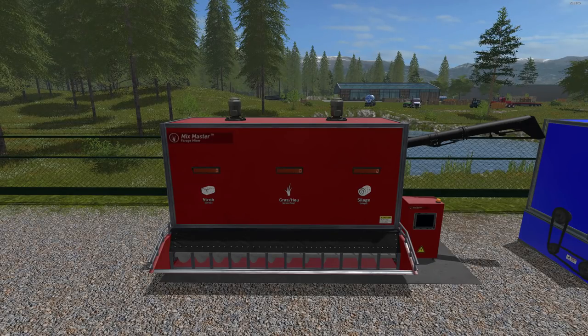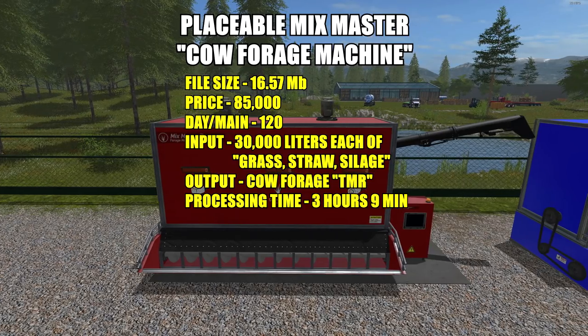Starting with the Placeable Mixmaster Cow Forage Machine — file size is 16.57 megabytes. The price in the shop is $85,000 with a $120 a day maintenance fee. You need to put in three items: grass, straw, or silage. The output is Total Mix Ration, which is Forage. It takes 30,000 liters of each, the tank holds 100,000 liters, and when it shuts down you'll have 80% in the tank — that's 72,000 liters. It takes three hours and nine minutes in game time to process a full tank.